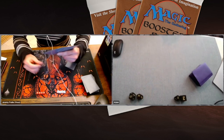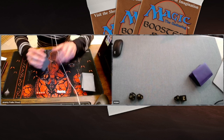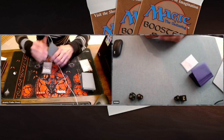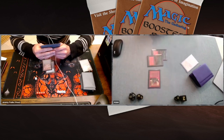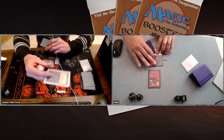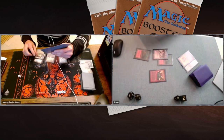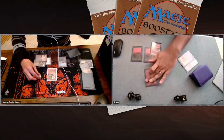Jeremy takes a double mulligan, starting with five cards. Great news for Adam who's on the play with his aggressive mono red deck. Adam plays Strip Mine taking care of Jeremy's swamp. Jeremy finds more lands — another swamp. Adam plays a Mountain, then drops a 2/2 Orc that cannot block creatures with power 1 or greater. Jeremy plays a Hypnotic Spectre, which Adam immediately answers with a Disintegrate. Only three cards left for Jeremy.